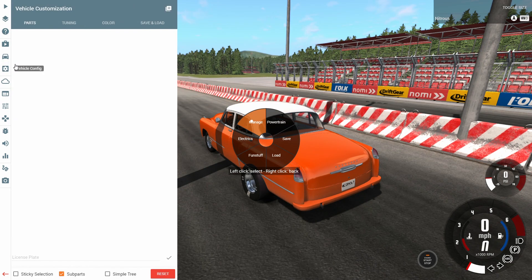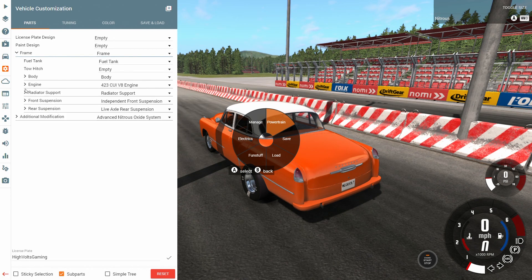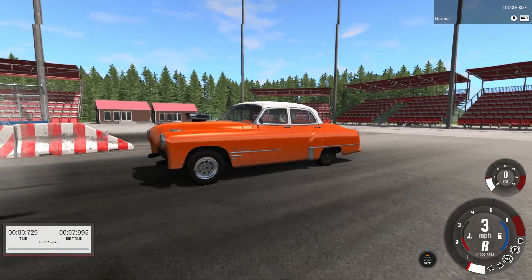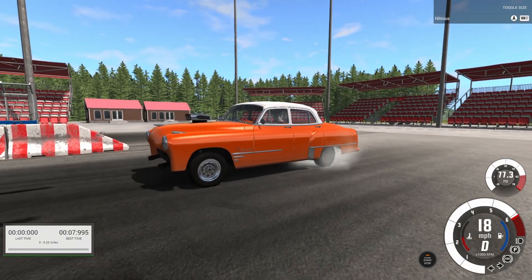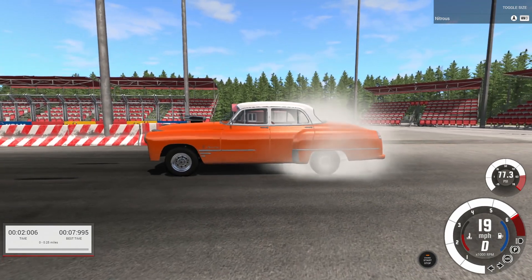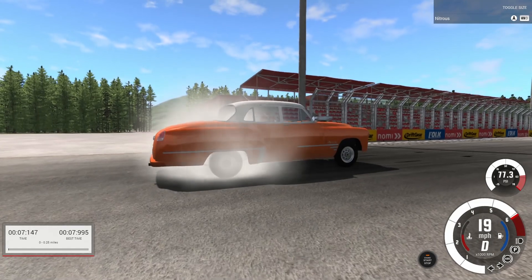With smaller tires you can actually see the nitrous when it hits and you can tell when it's hitting. I went ahead and threw on some regular small tires so we could do some burnouts. We're at 20 miles an hour — probably shouldn't have picked an automatic car to do this with — but let's hit the nitrous and see what happens.